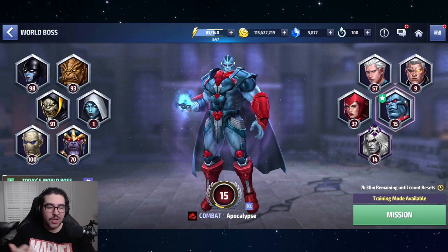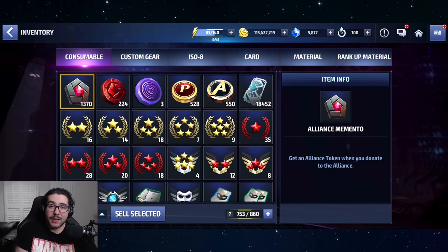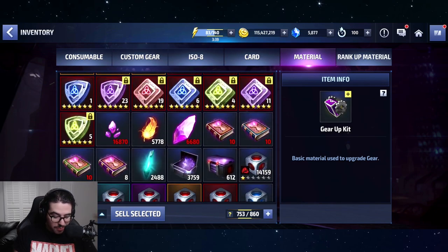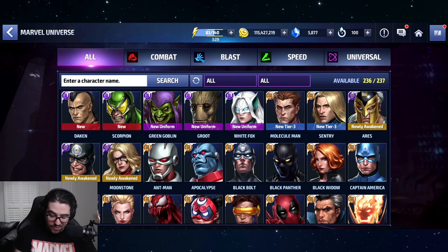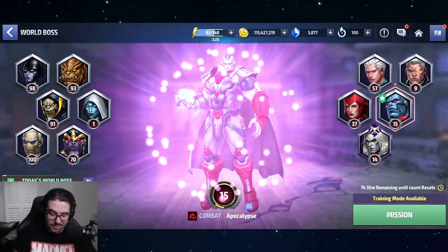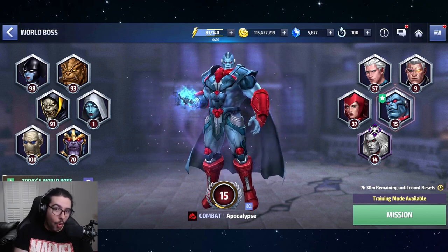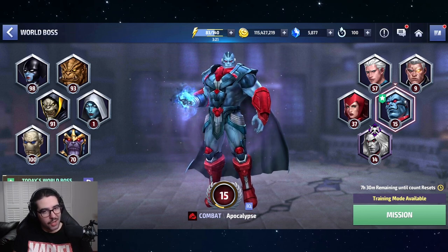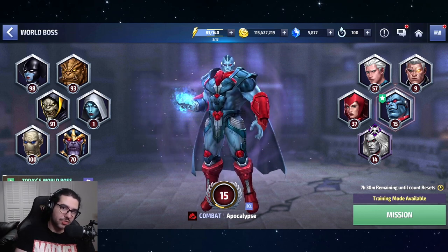On the plus side, Cable and Apocalypse cost feathers. Feathers, although rare, have a cap — and once you hit that cap, you're really just looking for a character to spend them on. That's why we were happy to see Dakin, because we needed somebody to spend feathers on. Once feathers hit the cap, the extras just burn up into dust. So you have feathers to use on Cable and Apocalypse, though you still need biometrics and gold on top of that.